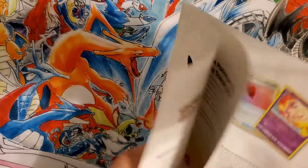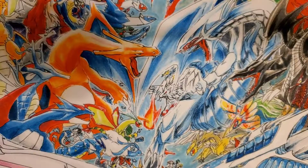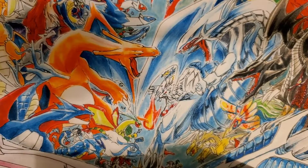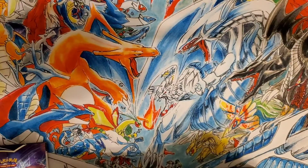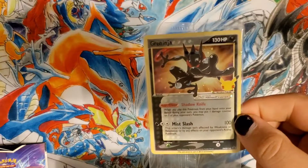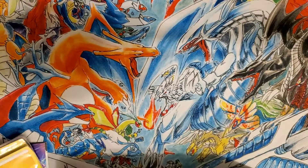The card book shows what cards are in this set and what all comes in the ETB. Your standard player book, rules and guides. And hey, it is our Greninja Black Star promo card — it's a beautiful looking card.